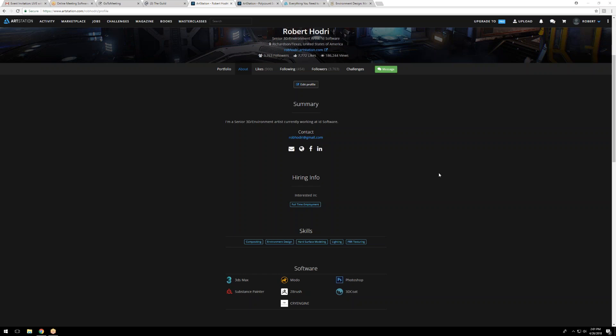Why don't we start — tell us what you do. I'm currently still an environment artist at id Software. They call them world builders. We are doing a lot of different things — we don't have a dedicated prop team or texture artists, so the whole art team is basically one big group of environment artists. We do a lot of different things: props, textures, weapons — everything that gets into the game.